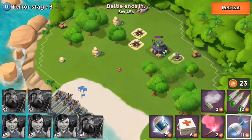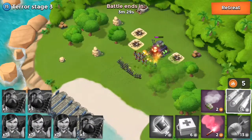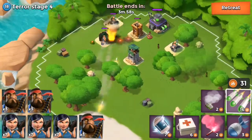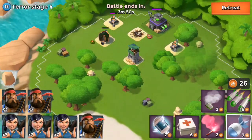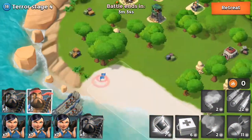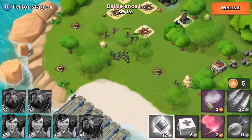We are now on Terror Stage 3 and we are going through this quite nicely. I am, as always, using my favorite Zooka Girls and Havis. I swear by them — they are so reliable and so powerful, I could not be happier with them. So Terror Stage 4 looking pretty good for us. We only have one Boom Cannon and a Sniper Tower.